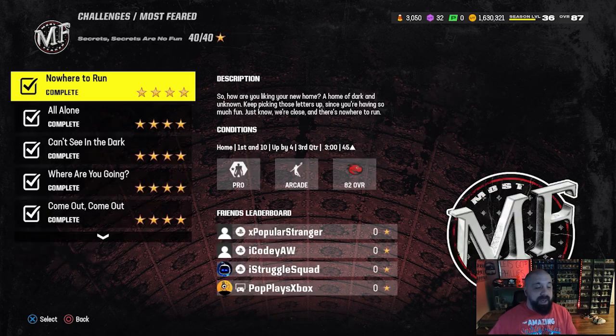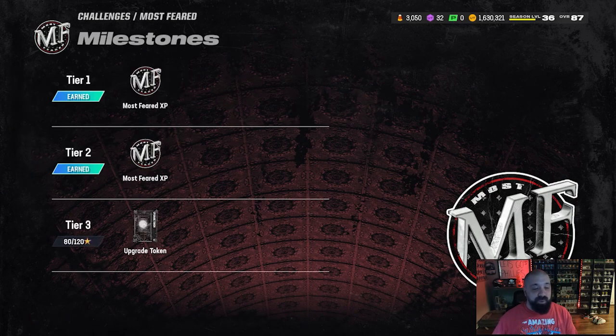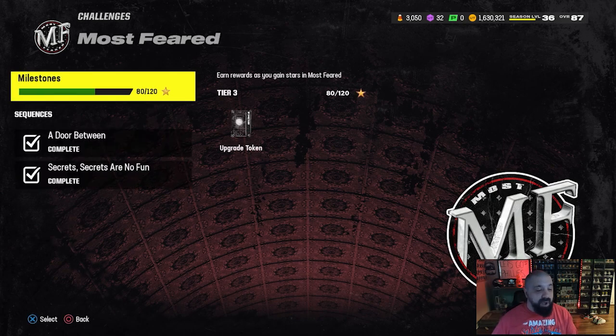Because of the part two solos we just got those done, and earning all the milestone stars gives you Most Feared XP. At tier three — 120 stars, not obtainable yet — that gives you the final upgrade token to take this player all the way to an 89 overall. That will be available this upcoming Thursday when part three of the promo comes out. We'll likely get a third sequence with another set of mystery letters for another upgrade, and the milestone reward will be that fourth and final upgrade token.